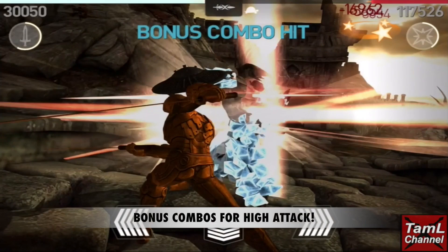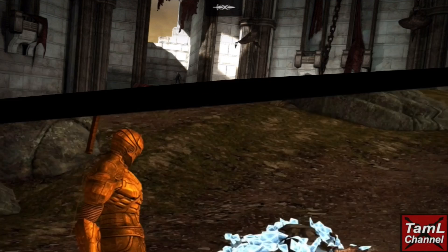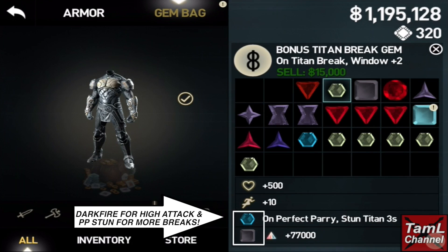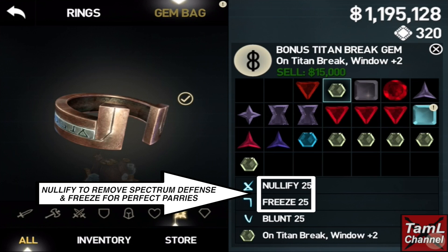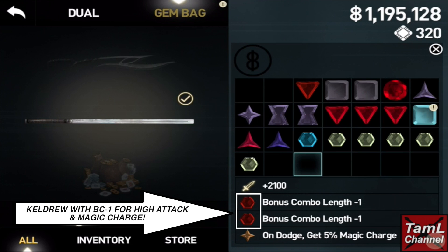At the end of this deathless mode act I met Arsar, who had the elemental Titan perk, so he has spectrum defense. I use my dark fire for high attack and perfect parry stun for more breaks. I use nullify to remove his spectrum defense, freeze to get perfect parries for more breaks, the bonus combo magic charge gems with the Keldru and bonus combo minus one gem for high attack and to charge my magic, and Titan break gems for longer breaks.